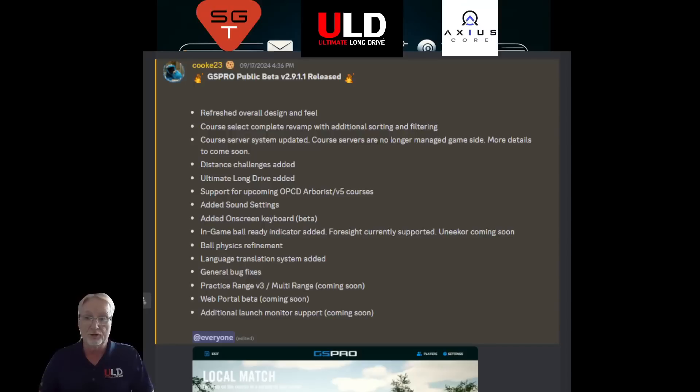Support for the new OPCD — the course building software used to build golf courses — is included. All of it is free, and videos on how to create golf courses are available. Version 5 of that software is in the works, and this release now supports version 5. There are new sound settings, on-screen keyboard settings for touchscreen users, and an in-game ball ready indicator. If you have a Foresight GS Quad or GC3 and the green light shows the ball is ready, you can now see that in the game — and it's coming soon for Uneekor players as well.